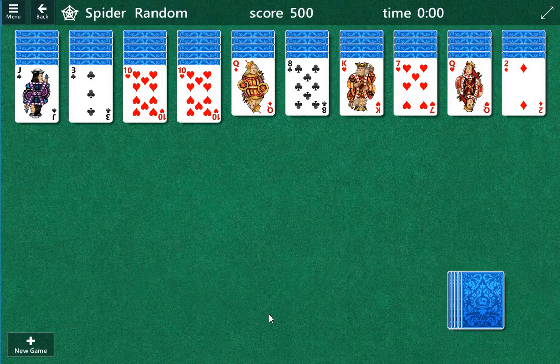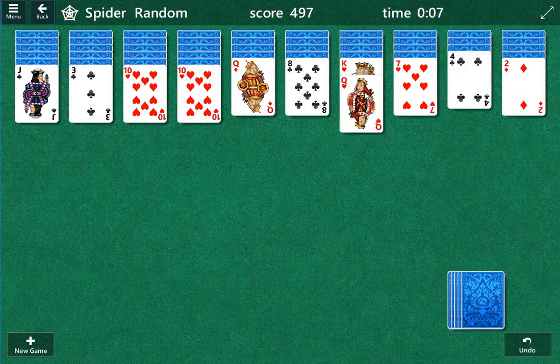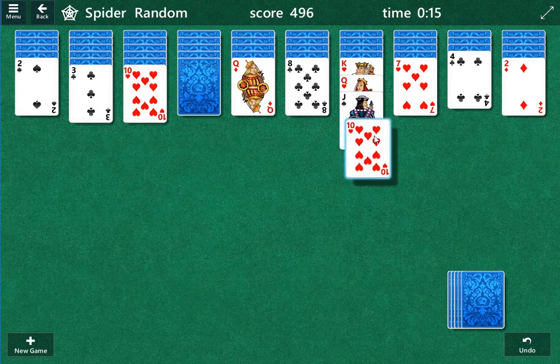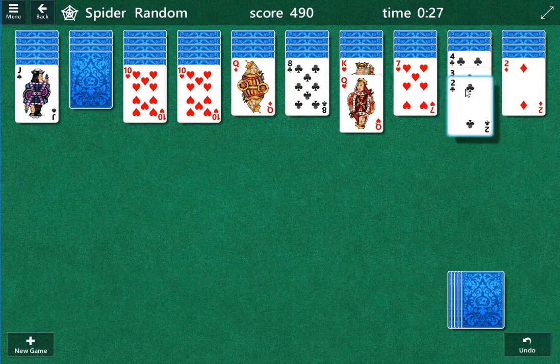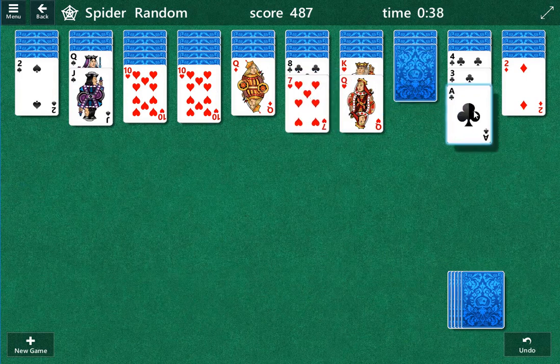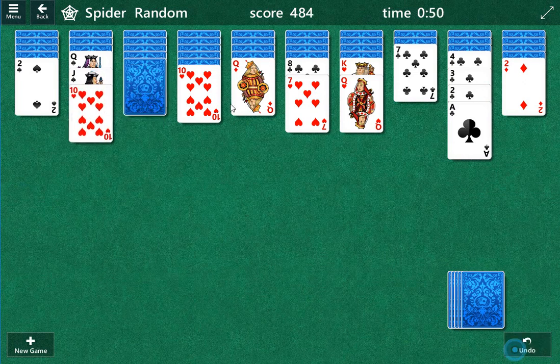We have difficult Spider Solitaire. What we want to try to do is open up a column or two, preferably one, and then see if we can do something. Obviously we'll work on consolidation after we get that column open. This is much easier said than done. Looks like there's a number of options here, so let's work on the ones we can. Unfortunately it usually ends up being a dead end, and we want to try to get the same ones together.